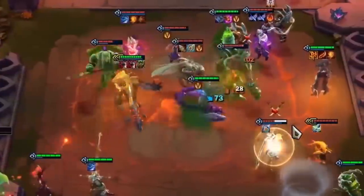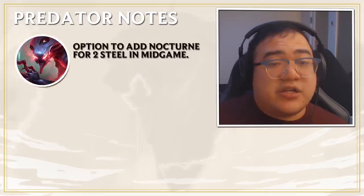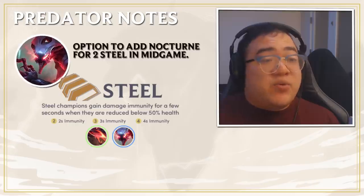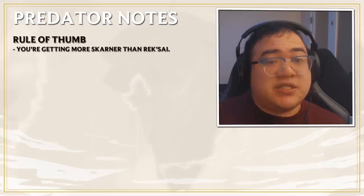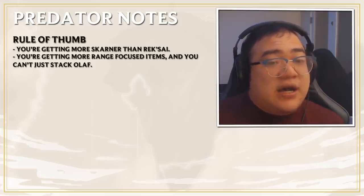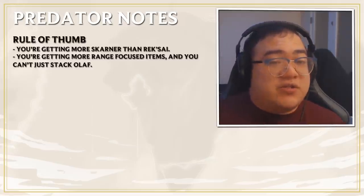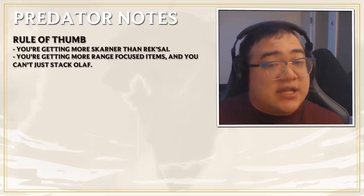Rek'Sai is the strongest standalone Predator because he does incredible amounts of damage. Any Predator composition can put in Nocturne to obtain two Steel for the mid game. My rule of thumb is that if you're getting more Skarners than Rek'Sais you can consider the Ranger composition. Additionally, if you're getting items that are good for Rangers but can't just stack Olaf, this is a comp for you.